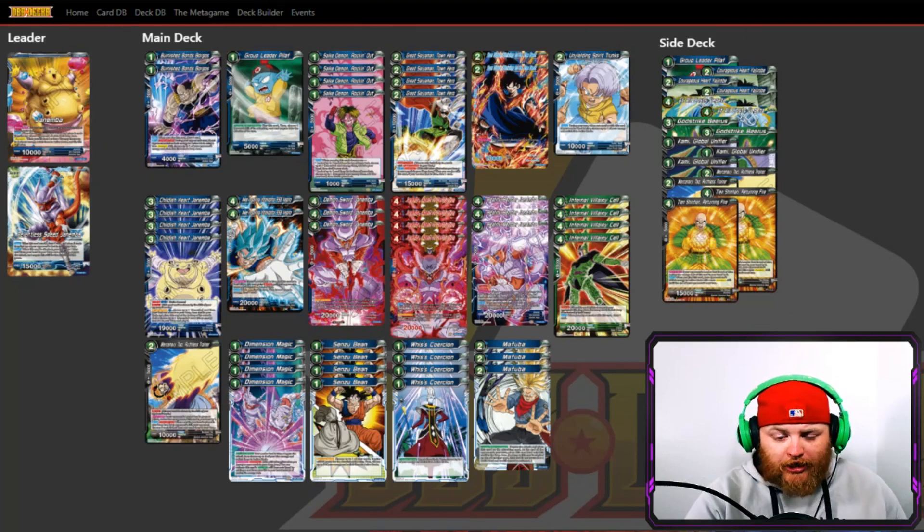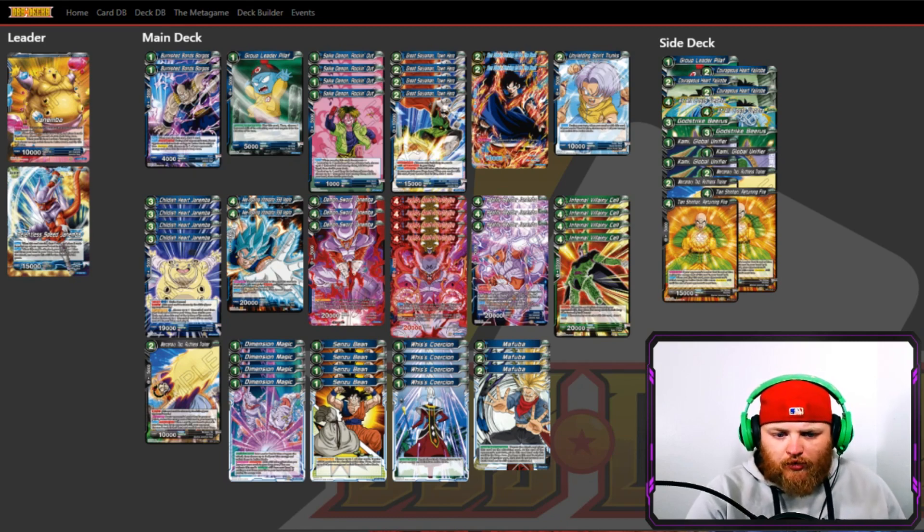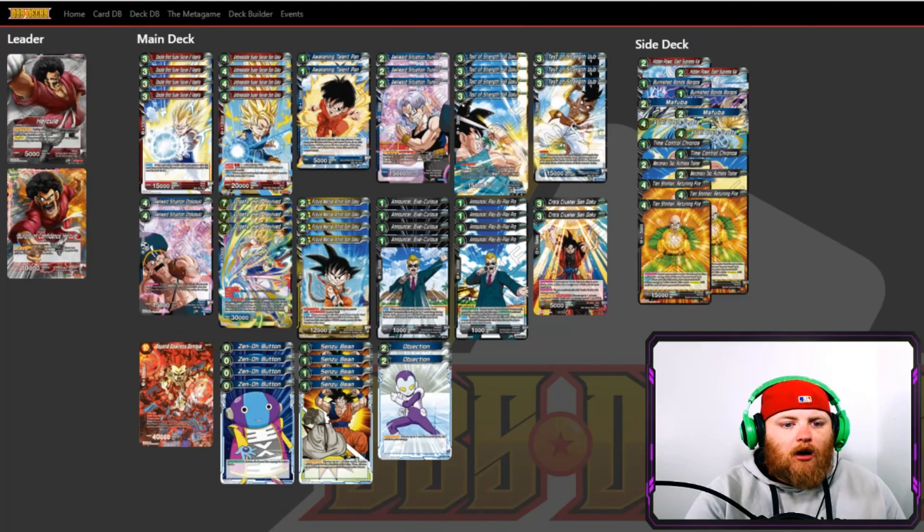Next up is old faithful — Janemba. Honestly, I'm not sure how many Janembas you're really going to see. With things like TN, people have pretty much figured Janemba out and it's kind of gone away. But it's still one of those decks that if you're not prepared for it, it can really take advantage of you and win games. It's a very strong deck by no stretch of the imagination — it's just gotten outclassed recently and fewer people are playing it. But you have to be ready for mill; if it catches you by surprise it'll just get you quickly.